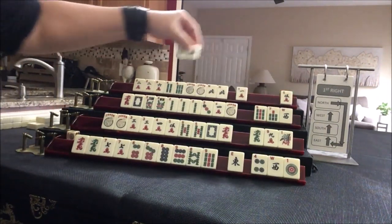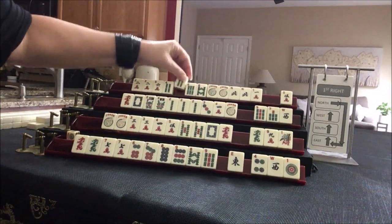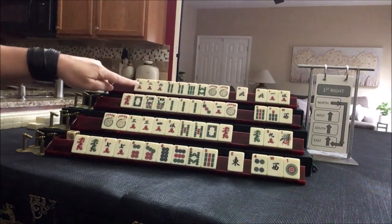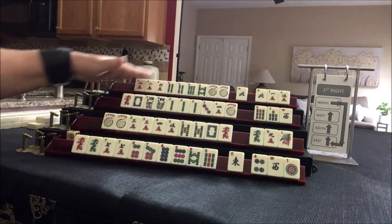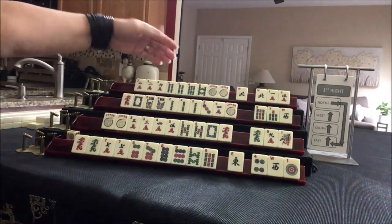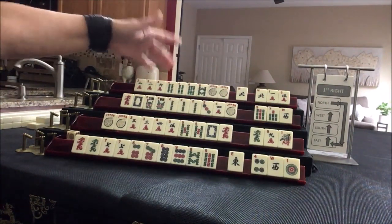Oh look at that — we got keepers, evens. Let's break up the North and focus on evens. I would just gather. This looks like a hot mess, but if we just gather until we run out of discards, a hand will reveal itself.